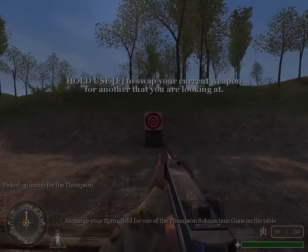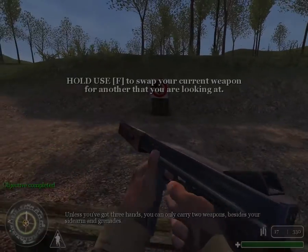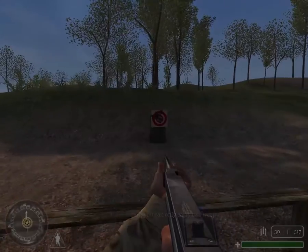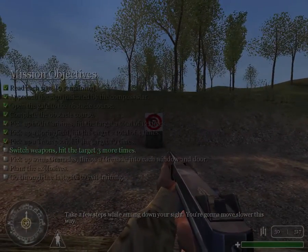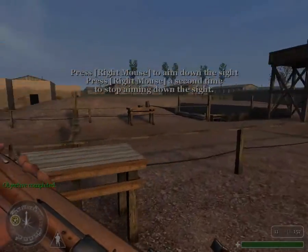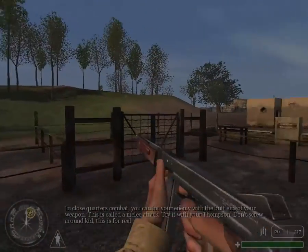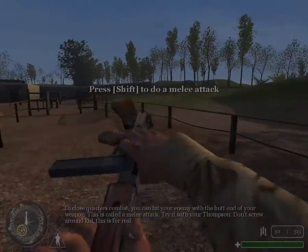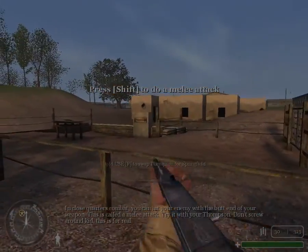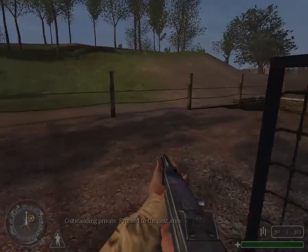Exchange your Springfield for one of the Thompson submachine guns on the table. With two hands, you can only carry two weapons, besides your sidearm and grenades. Take a few steps while aiming down your sight — you're gonna move slower. In close quarters combat, you can hit your enemy with the butt end of your weapon. This is called a melee attack. Try it with your Thompson. Don't screw around, kids — this is for real. Outstanding, Private. Proceed to the next area.